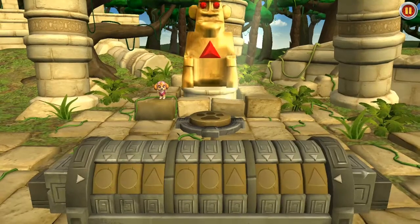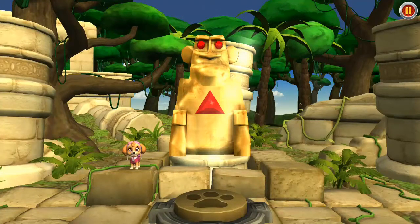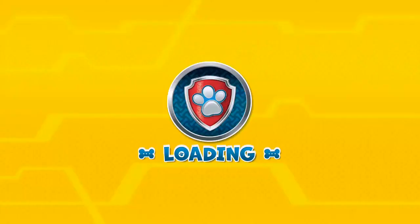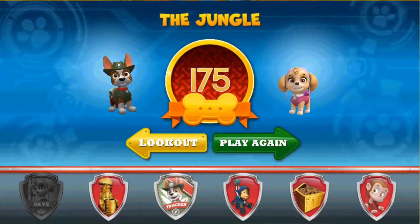Yes! Look at the statue raise up! We did it! The statue is high enough for me to airlift. Off to the museum we go! Thanks for all your help! Great job! You helped raise the giant jungle statue high enough for it to be airlifted to the museum! Look how many pup treats you've collected! You've earned the gold bone! Totally pawsome! And look at all the badges you've earned! Tap play again to help at this location again, or tap to take Paw Patrol to the lookout!